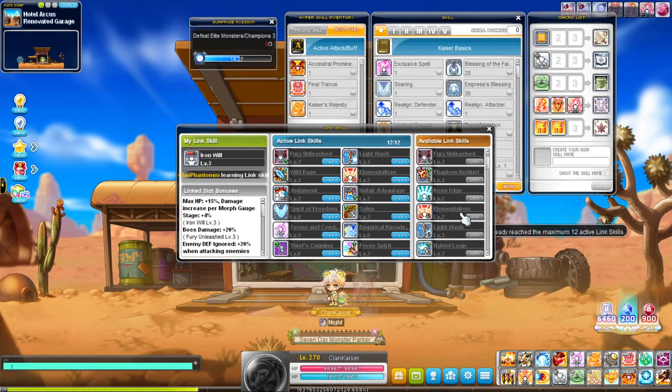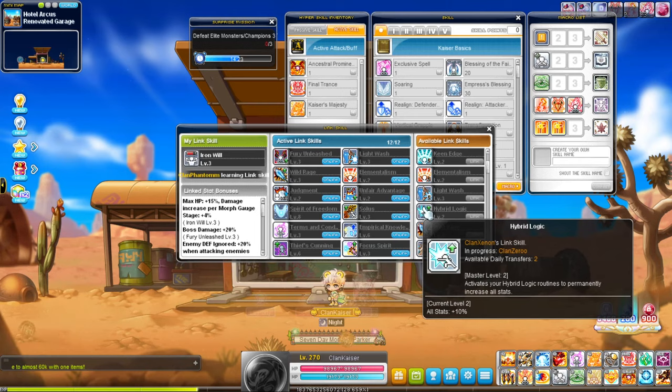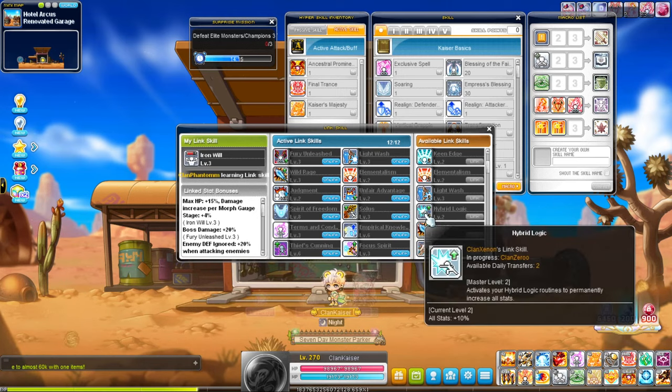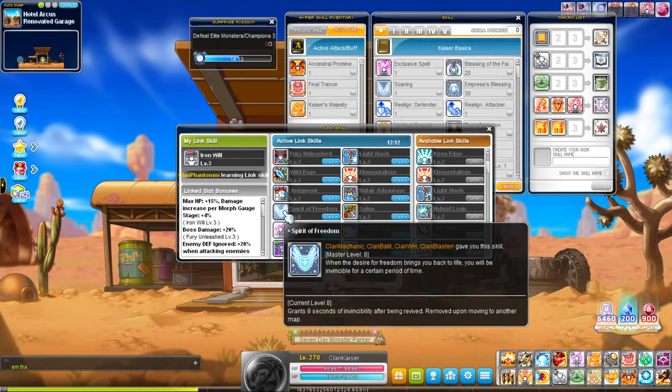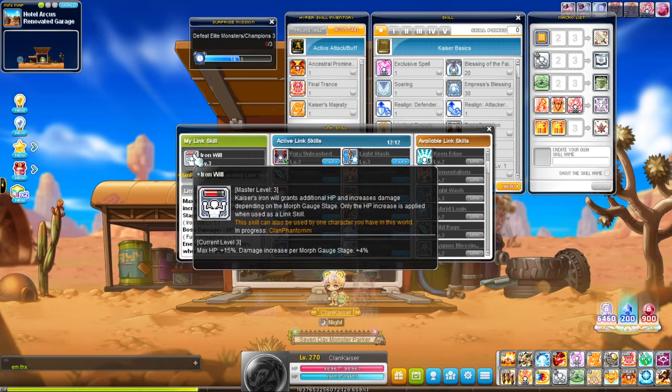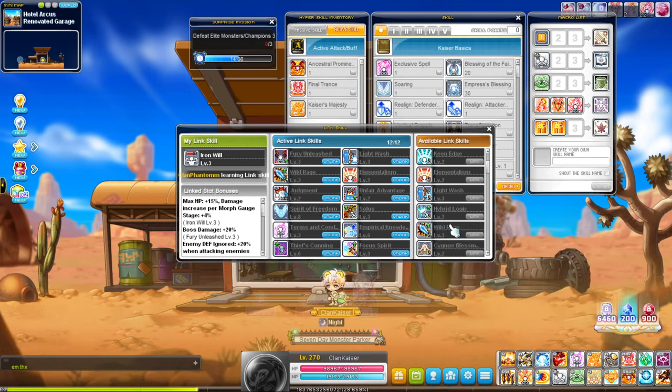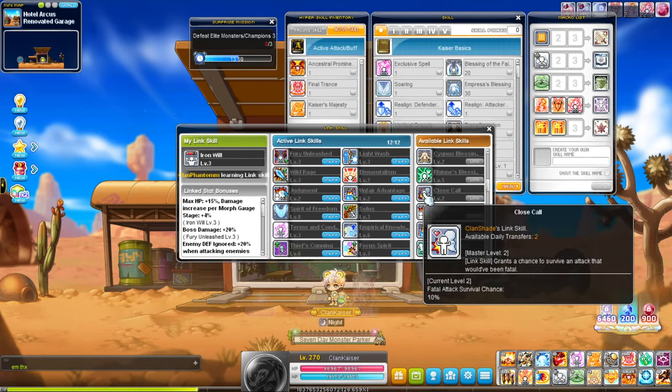Hyper Logic is a good choice for classes that need an extra slot. For example, if you are a Resistance class you probably don't need the Resistance link here because you'll already have it as your main link skill, so you might consider a Xenon link for your 12th slot instead.